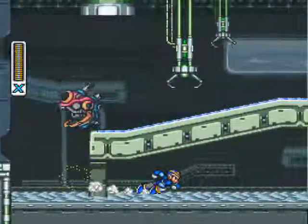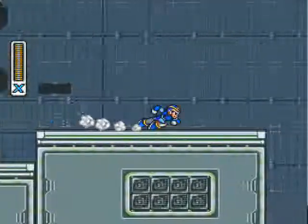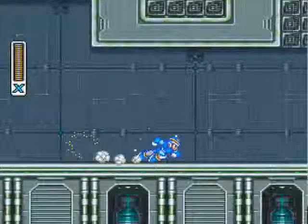Which makes the level a lot easier because now I can just dash under these enemies. But there's also a power-up that you can only get by freezing the lava pool.